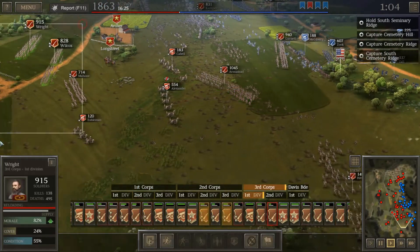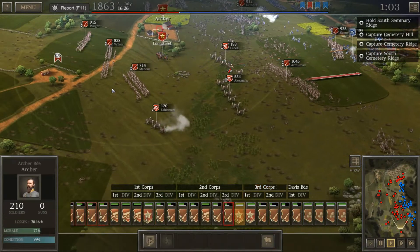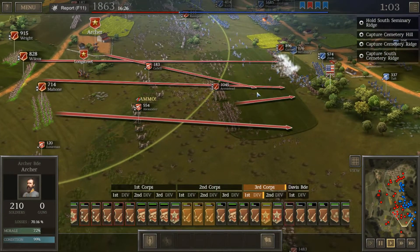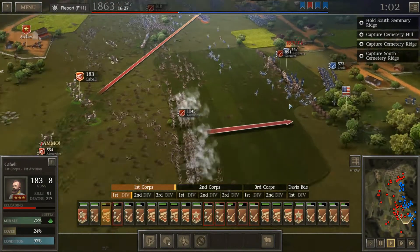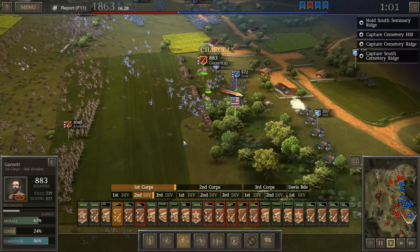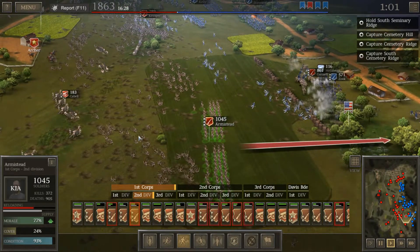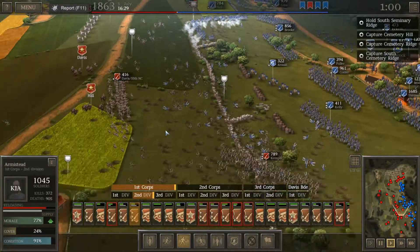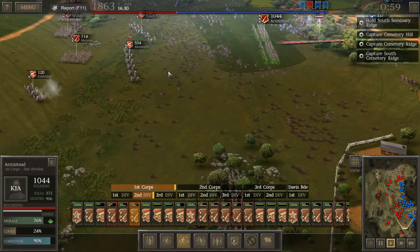I'm going to keep moving forward, bring the rest of these guys forward as well. We'll try to take that southern area. It would be unbelievable if we could get a stalemate here. Garrett is sending some of the boys back, sends the artillery back. If Armistead can keep on moving forward, that's going to be great. But look at all those dead rebels — so many southern mothers are going to be crying. You can see all of the shots from the artillery. It's unbelievable.